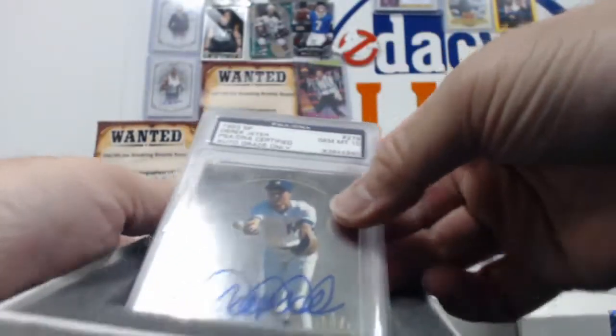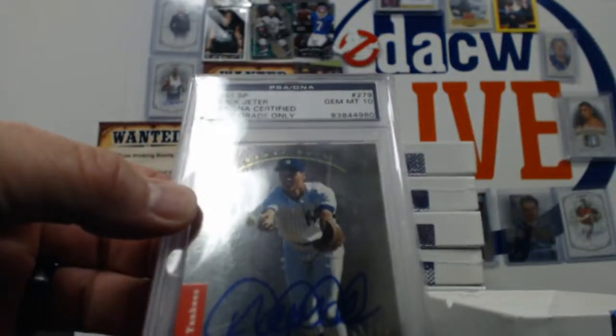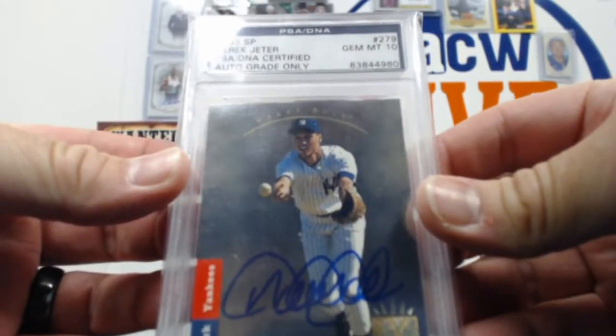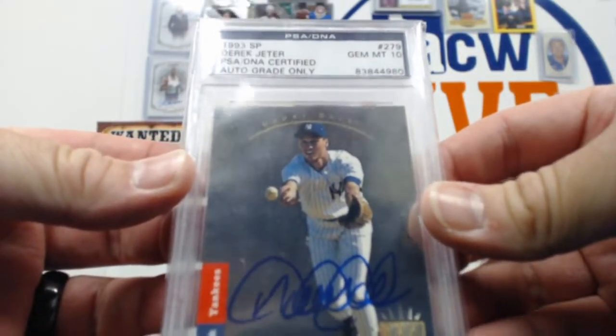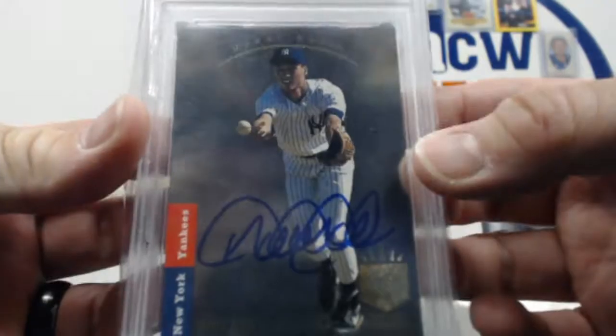Might be able to get one more case. They burned them all. How about a... this is an auto grade only, not a card grade. It's a PSA DNA 93 SB Derek Jeter, PSA DNA certified, Gem 10 on the auto. There you go. That's a very fun card to get.